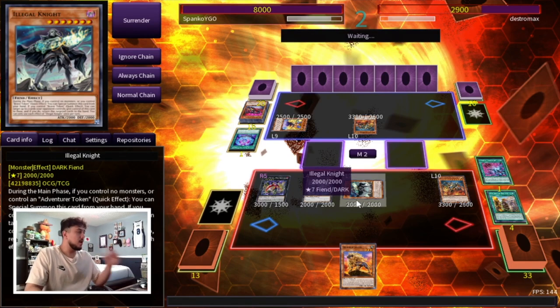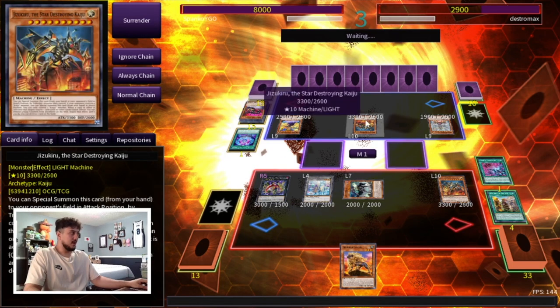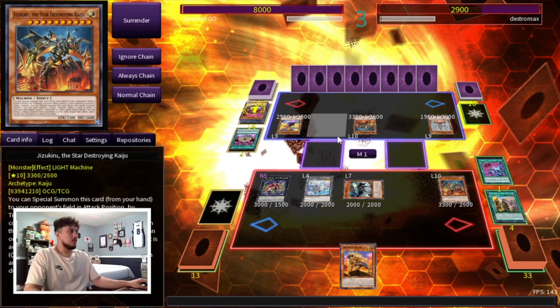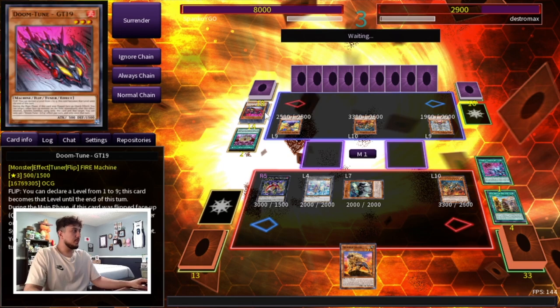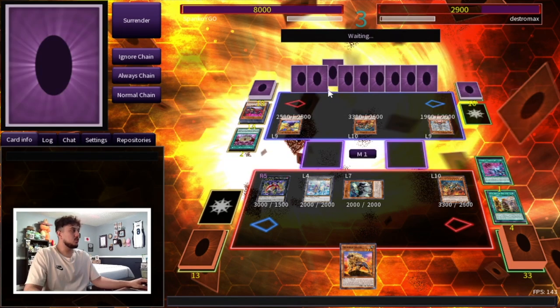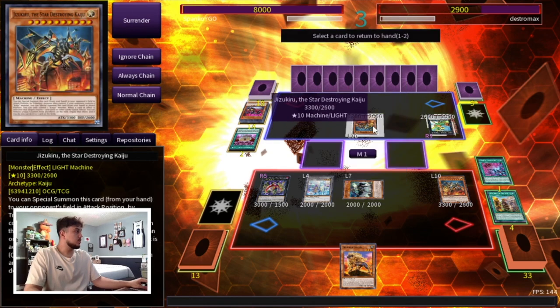We're gonna go main phase 2 — we have the Illegal Knight which could be really good for us. I'm just gonna keep my board in this state. Illegal Knight is really powerful at this point and the big bodies are powerful until he commits something relevant. I'm gonna be able to bounce the Jizikiru back to my hand, and whatever else he puts on the board I'll probably bounce back right away. A lot of these cards are level nine monsters — unless he has ritual spell cards, I don't think he actually has a way to do anything.